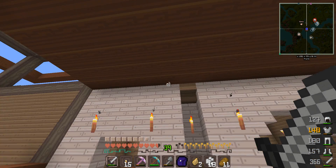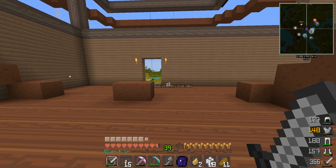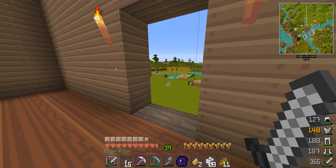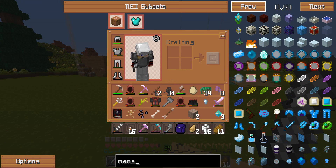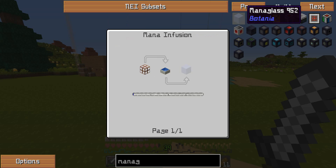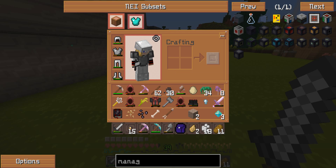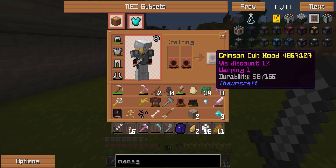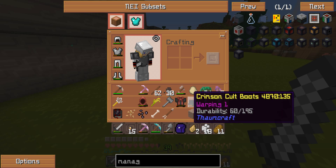I haven't decided on the decoration yet. I may wait to put in windows because I was reading about mana glass — you can make mana glass, which is clear glass, in Botania. I'm just not there yet.